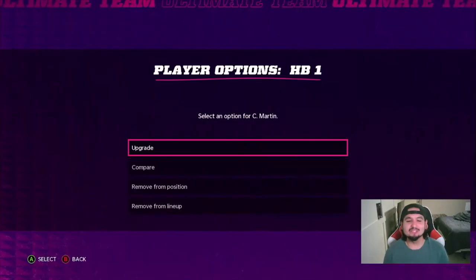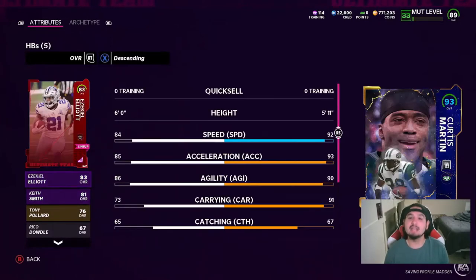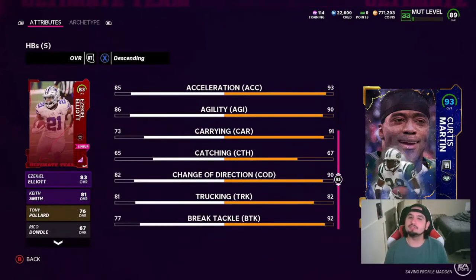He's actually getting boosted all the way to a 93 in our lineup. He's got 92 speed, 93 acceleration, 90 agility, 91 carrying. 67 catching, 90 change of direction with 82 trucking and 92 brake tackle.